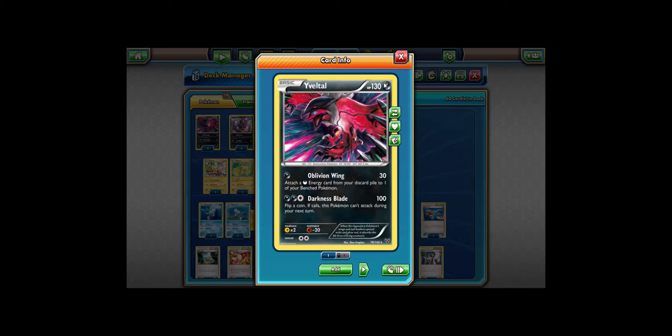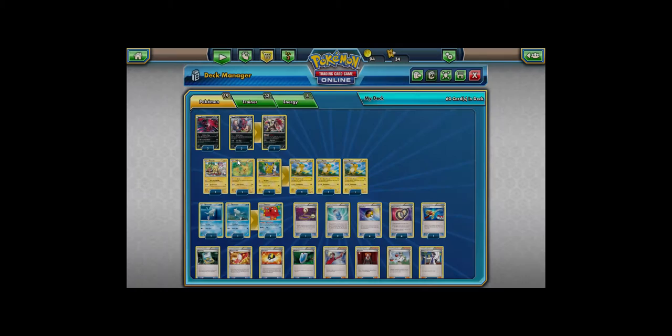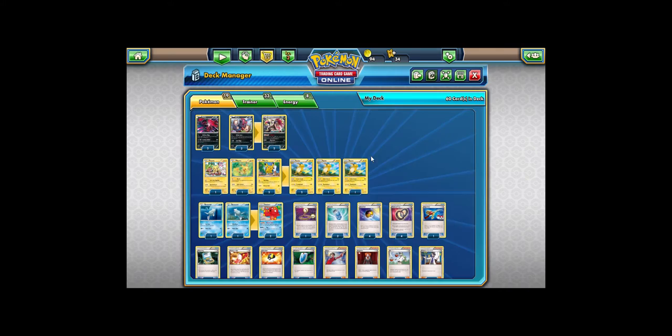I'm playing a 3-2 line of Zorua/Zoroark and 4 Pikachu — 1 of this one, 2 of this one, and 1 of this one. I've played different ones mainly because they have different attacks. One does damage based on each Pokémon, another lets you flip a coin to prevent a different Pokémon's attack during your opponent's next turn — if you're stuck, that can help out. It's a 4-4 line of Pikachu/Raichu. I do have lots of different Raichus, but they're all the same Pokémon — just different prints.